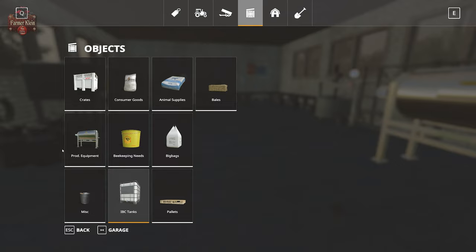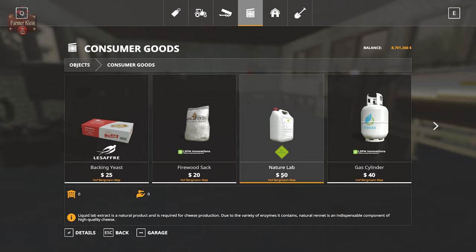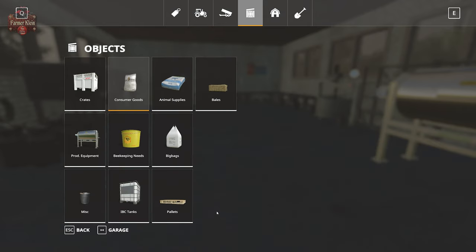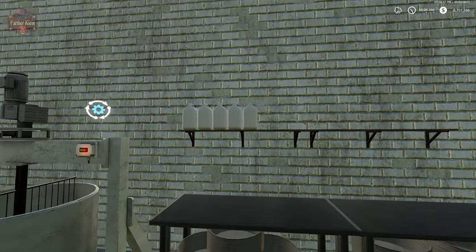For cheese, you're going to need to buy the Nature Lab — a gallon of Nature Lab, if you will. This is an extract, a natural product, and is required for cheese production. I happen to have five jugs of it over here.